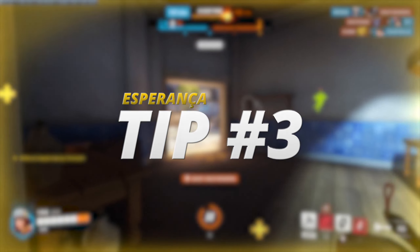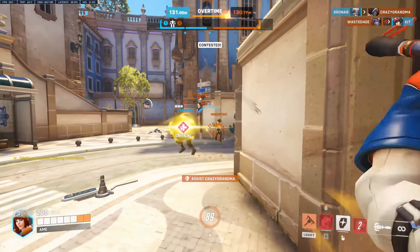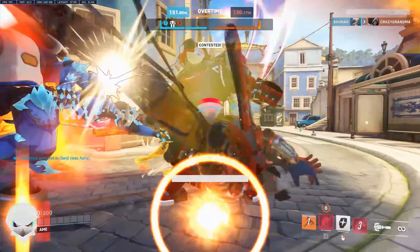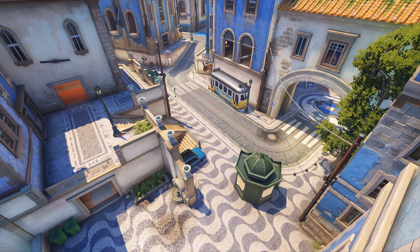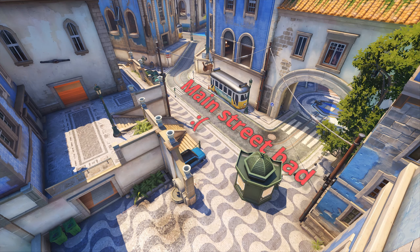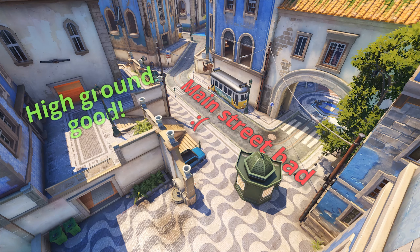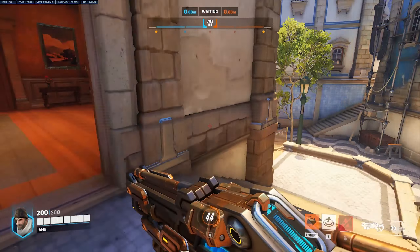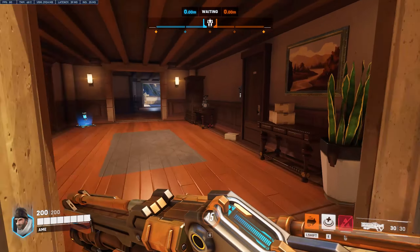Tip number three. Moving on to the next common teamfight location. In ranked games, you generally see people playing the main street, which is not optimal. There's very little cover in the open and you have to shoot in a bad angle if the enemy is using the high ground. You should definitely utilize the high ground on the longer side of the route. From here, you can basically shoot anywhere and with a fairly quick step, you can get a minor health pack from the bottom.